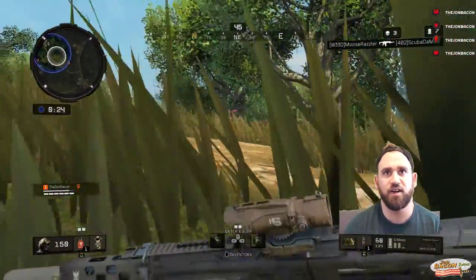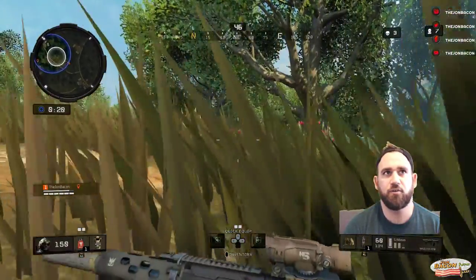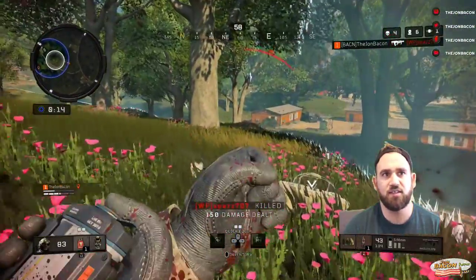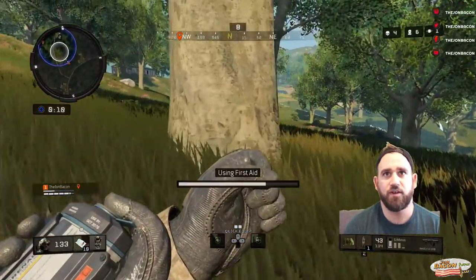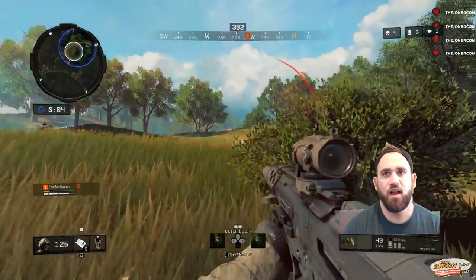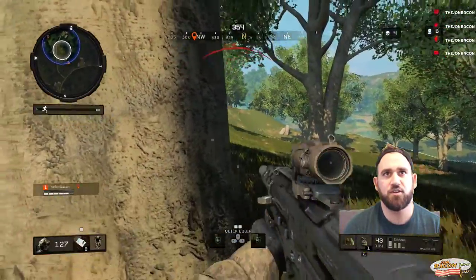I have Awareness on, so I'm hearing somebody nearby. Can't tell exactly how far away they are — that's kind of the bummer with Awareness. It makes you superhuman as far as your hearing, but you can't tell how far away somebody is. So I'm just crawling in the general direction of where I hear the footsteps. I have the Maddox out because it's a close-quarters beast. I destroy that kid — I go from 83 to 133 with the red bandage and the white bandage, so just two bandages is all I needed. I throw a concussion grenade out to the side to draw people's attention over there.